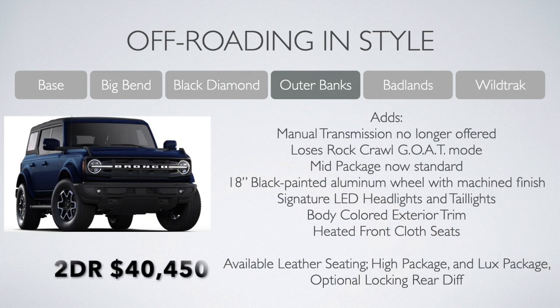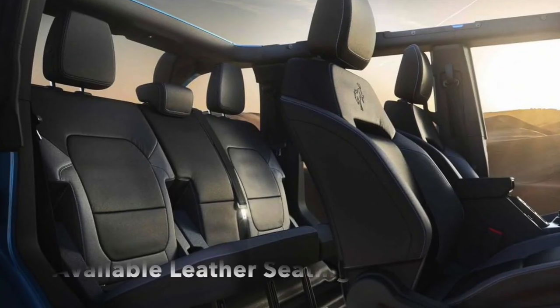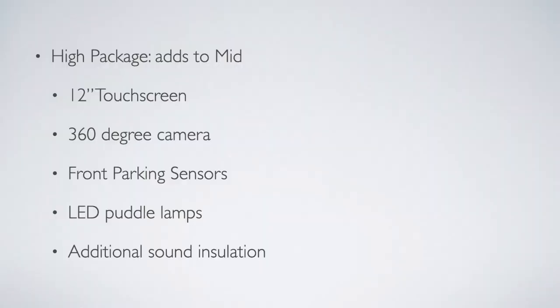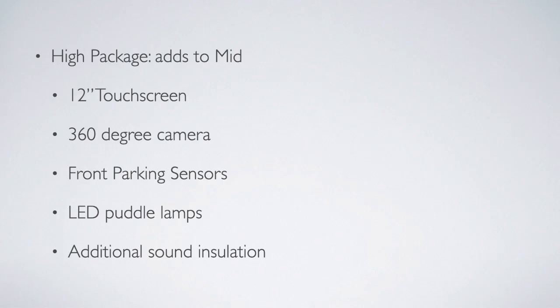Up next, just cresting over $40,000 at $40,450 for the two-door and $42,945 for the four-door, we find the Outer Banks. Things are pretty posh here — manual transmission is no longer offered, and you forfeit your rock-crawling GOAT mode. The mid package contents are now standard. You get fancy 18-inch wheels with a machined finish, upgraded signature LED headlights and tail lights, and body-colored exterior trim on the handles and wheel arches. Heated front seats are standard, though still manually adjusting. The high package adds a massive 12-inch touchscreen, a 360-degree camera, front parking sensors, LED puddle lamps, and additional sound insulation.